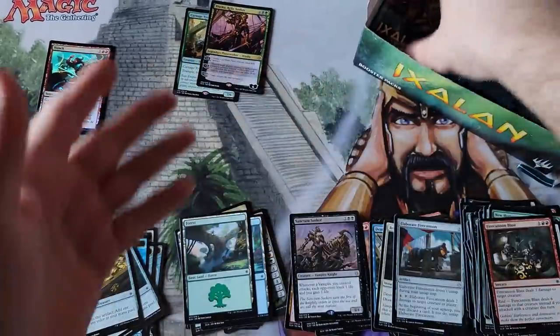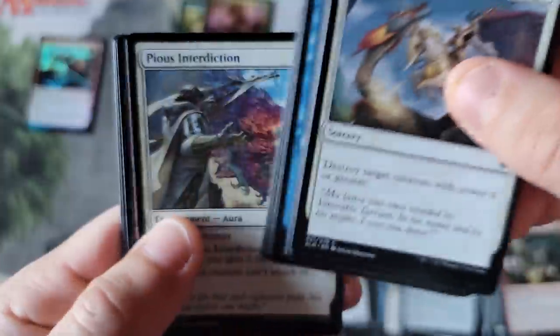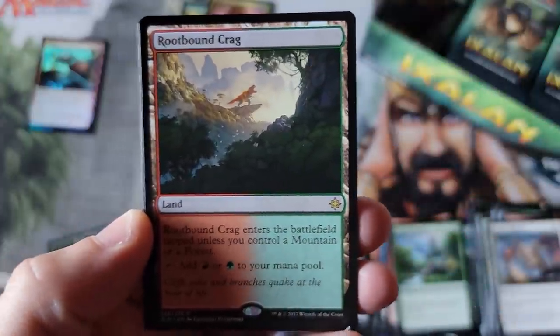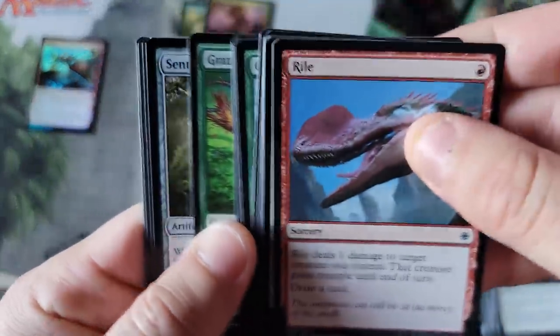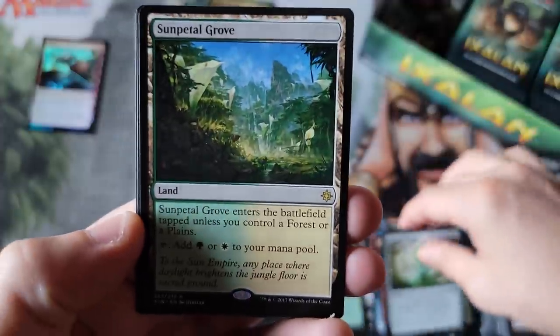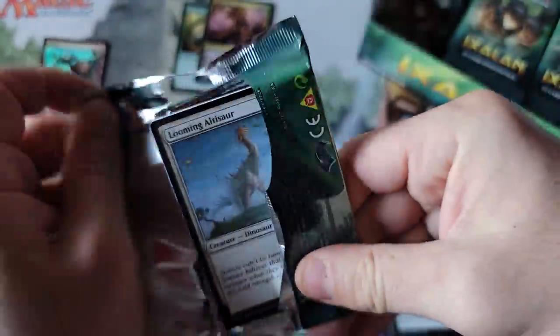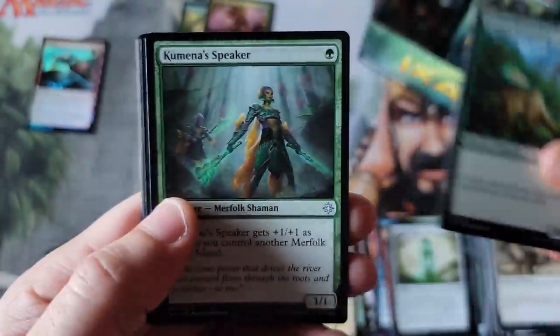Vraska coming in with that fancy snaky hair — mythic number two. Vraska, again a mythic planeswalker, not really worth a lot, but very iconic for the era of the old pirate. Rootbound Crag coming through — items like this, the land cycle actually holds its own. The land cycle on this is still like $3 to $6 per land. It does pretty good considering it's not a shock land or fetch land type box. To be able to hold around $5 a pop is a very nice thing — that's not easy to do.